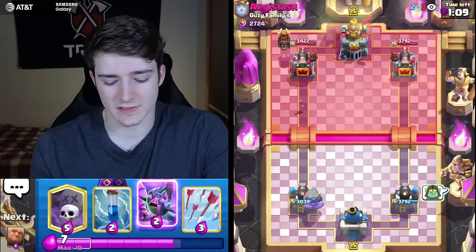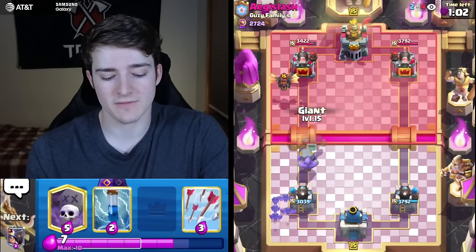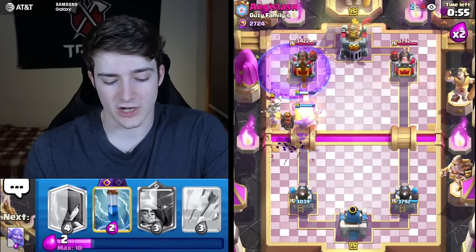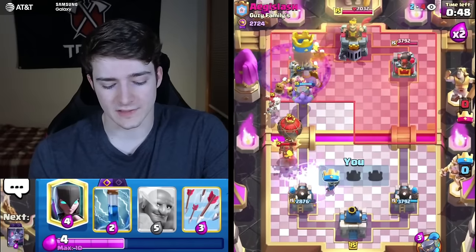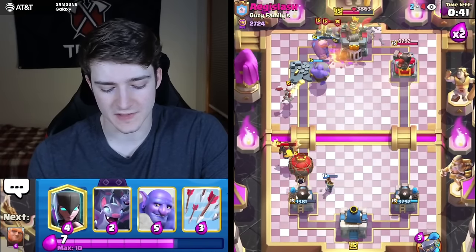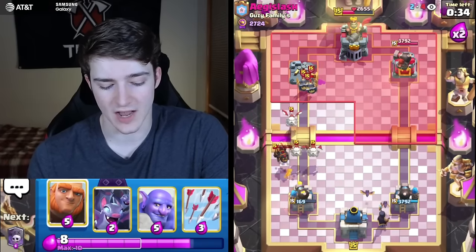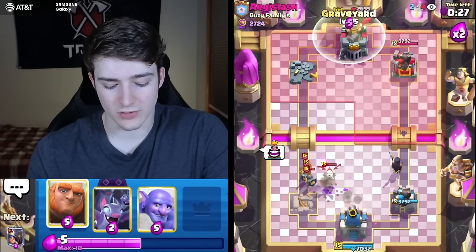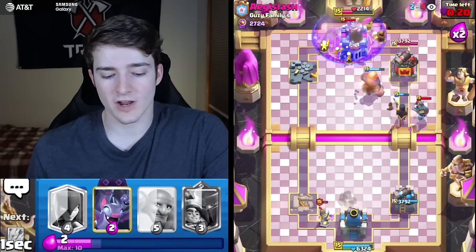We'll get our evolved bats going on top of this lava and then I'm going for my first graveyard push of the game. This could be a tower trade scenario, and that's actually quite a good thing because tower trades are very good in most matchups when you're running Giant Graveyard — you can just go giant graveyard in the pocket and it's so obnoxious to deal with. He's going to go for a balloon, which will likely take my tower, but I don't think it's the end of the world. I'm going to arrow it and then graveyard on the king tower with a giant, keeping my evo zap ready.